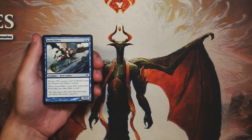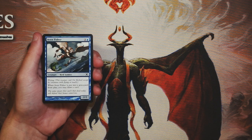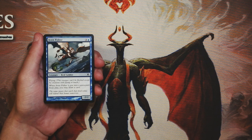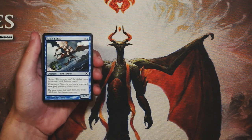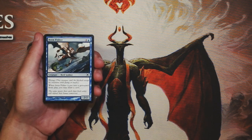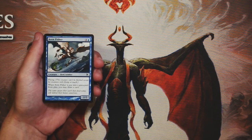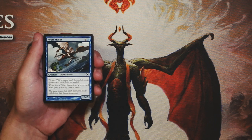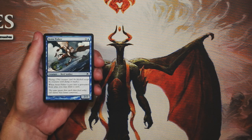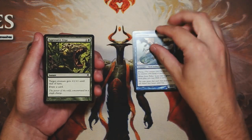Our first card is Aven Fisher. It's a 2/2 for three and a blue with flying, and when it's put into a graveyard from play, you can draw a card. A 2/2 flyer for four is a little low in the stats realm, but it is a flyer, so it's going to be evasive and hopefully get in for some damage. It also replaces itself if it dies — you draw a card, which is really nice. Not a bomb, but not a bad start.